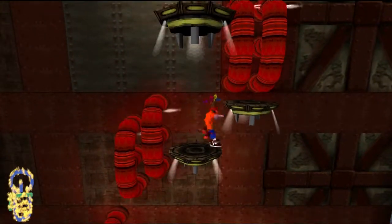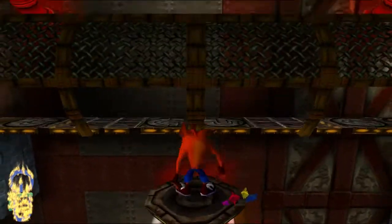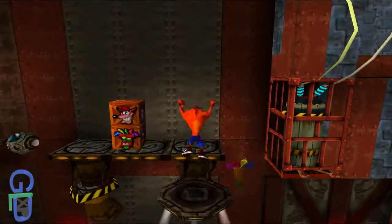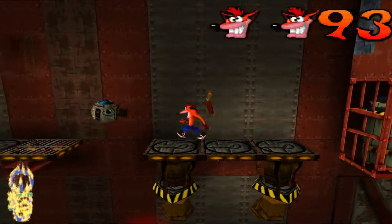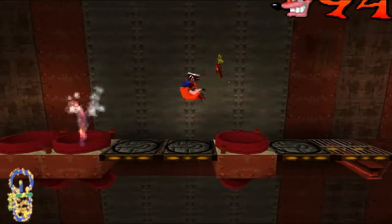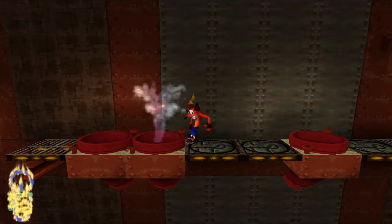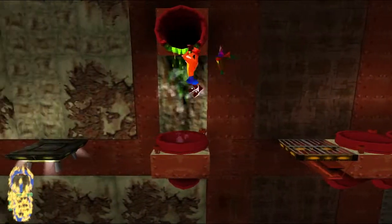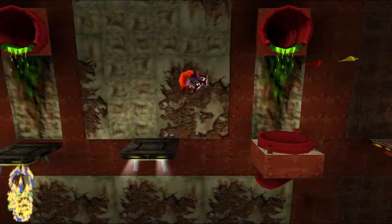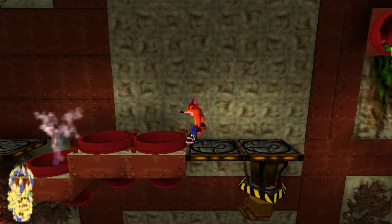This is probably one of the last games you could run with a password. I remember playing this and I had one of those big A4 pads from the pound shop. Because there were so many game codes I used to have the whole book - at the top it would just say 'Crash' in the corner, and then at the bottom: triangle, X, square, circle, circle, X, triangle.